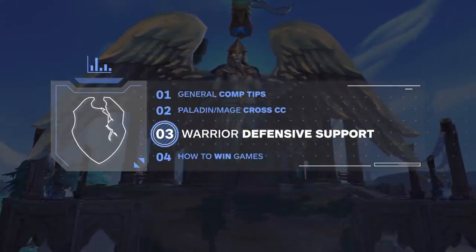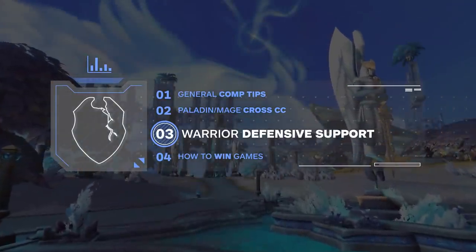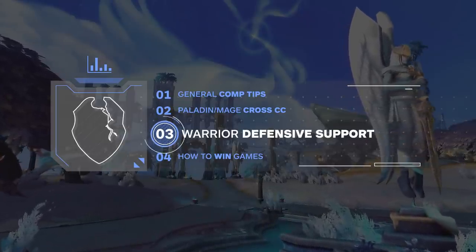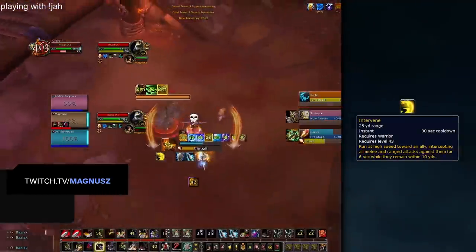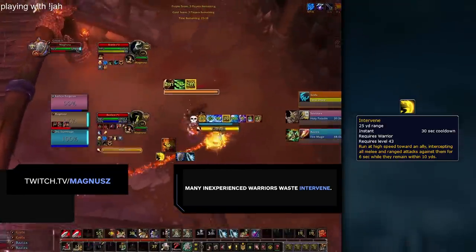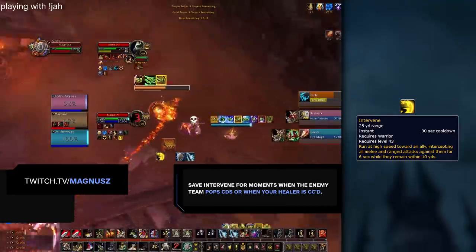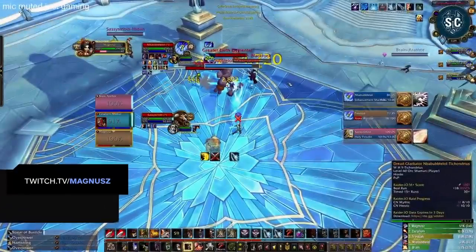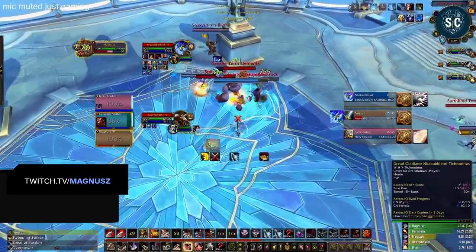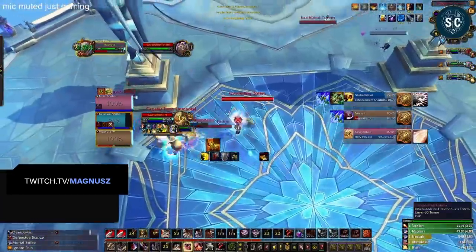One huge misconception people make about Warriors is that they are an aggressive class. While they have sometimes seen play in aggressive comps like TSG, WMP requires a controlled defensive playstyle. One of the quickest ways you can lose games as WMP is by using Intervene improperly. Many inexperienced Warriors will use Intervene in moments where it doesn't matter. Instead, you should always focus on using your Intervene on enemy goes — either when enemy offensive cooldowns are popped or when your healer is stuck in CC. Here we have a Turbo cleave that has all of their offensives ready. With Bloodlust and Doomwinds used, now is the perfect time to Intervene.